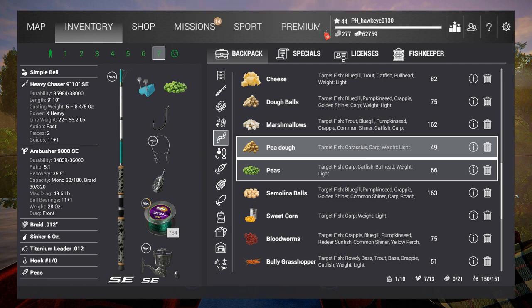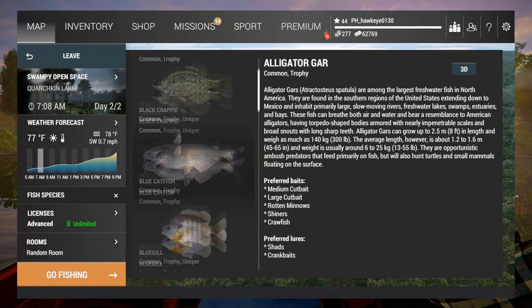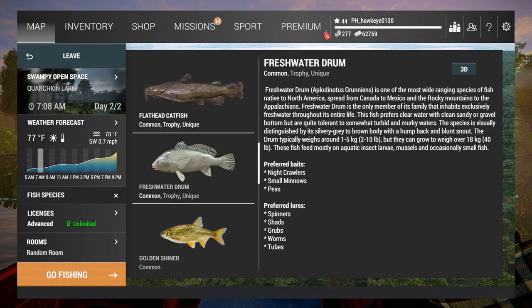I'm curious if the P-Doh works but I haven't gotten to that point where I can buy that yet. Let me check — it might tell you. It says they go for small minnows, which is surprising. Their baits are different on the other platform. They also go for blood worms, and on the other one they go for spinners, shads, grubs, worms, and tubes — basically soft baits. We're going to stick with bottom fishing on this one.